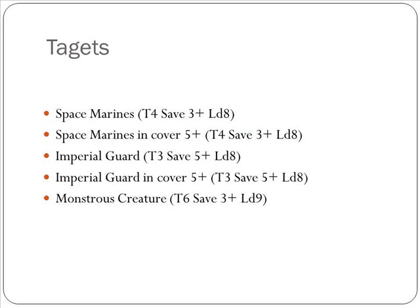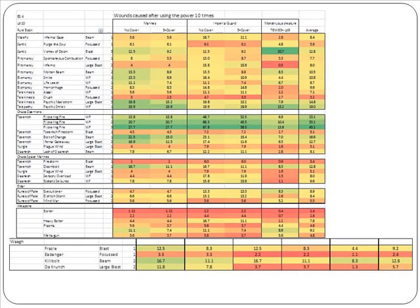I need a target to shoot this Witch power at, so I chose these different targets. Toughness 4 and save 3+, and toughness 4 and save 3+. Here we can see how all the powers are doing compared to the powers in the rulebook and powers from other Codexes.